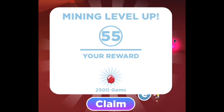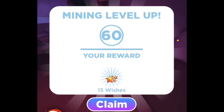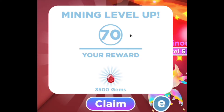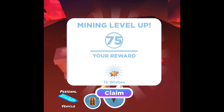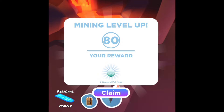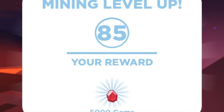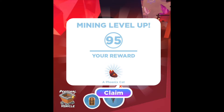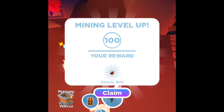So first, at level 55 you get 2,500 gems. At level 60 you get 15 wishes. Level 65 you get 5 golden pet pods. Level 70, 3,500 gems. Level 75, 15 wishes. Level 80, 5 diamond pet pods. Level 85, 5,000 gems. The mining cart at level 95, the Phoenix Cat, and level 100 which is the drill.